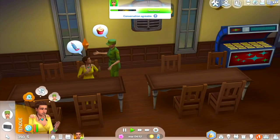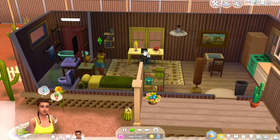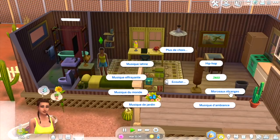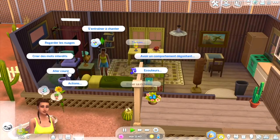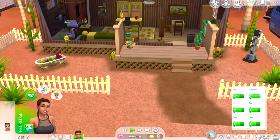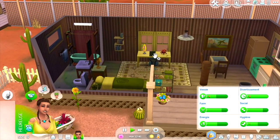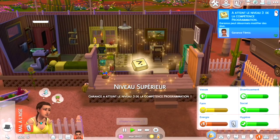On va rentrer et reprendre l'enquête demain. On s'est couché un peu tard, on ne se lève qu'à 11h. On doit aller courir pour le travail — il y a même une nouvelle station avec un morceau étrange. On a rempli notre mission du jour. On va s'entraîner à programmer pour retourner pirater les ordinateurs du laboratoire. Et ça y est, on a le niveau 3 !